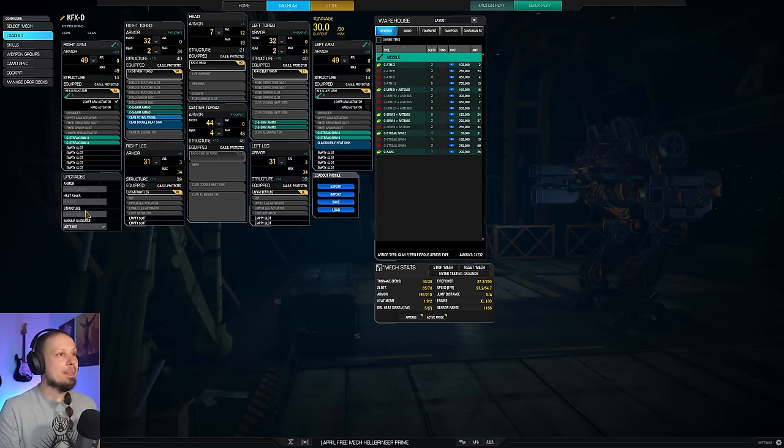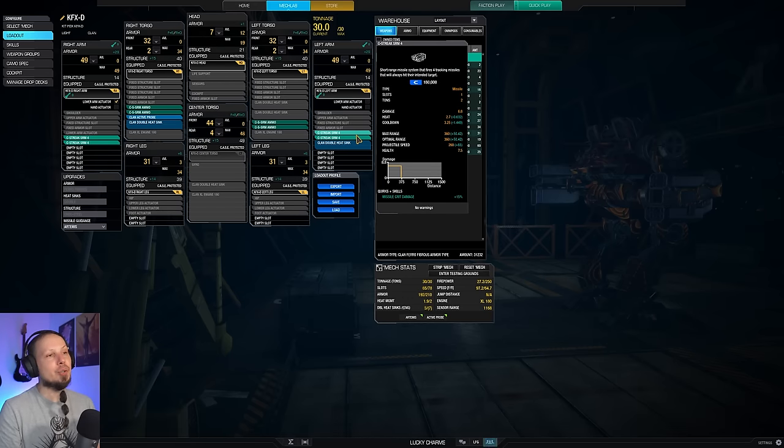To run the streaks I'm running streak four launchers — we have four of them. You could also go with the sixes if you wanted to, but then you only have three of them. It's a little bit of a trade-off. I like the fours a lot because you can fire all of them together at the same time and they have a decent cooldown compared to their weight.